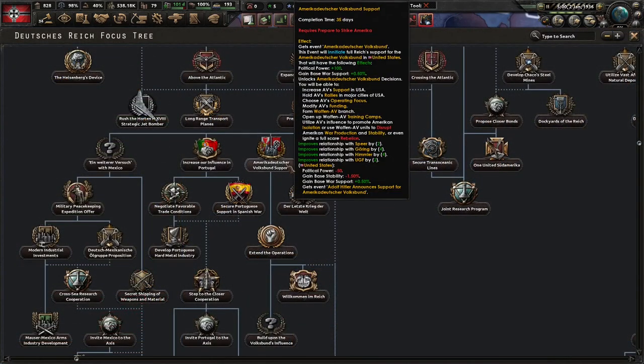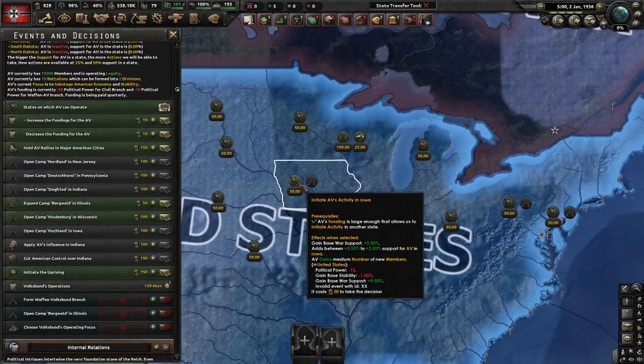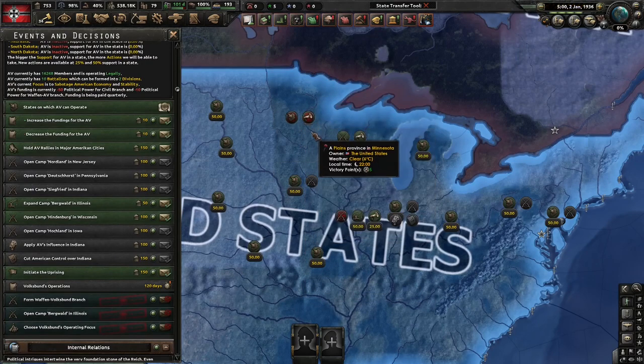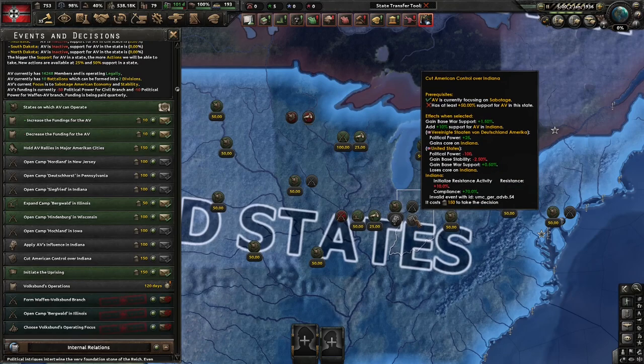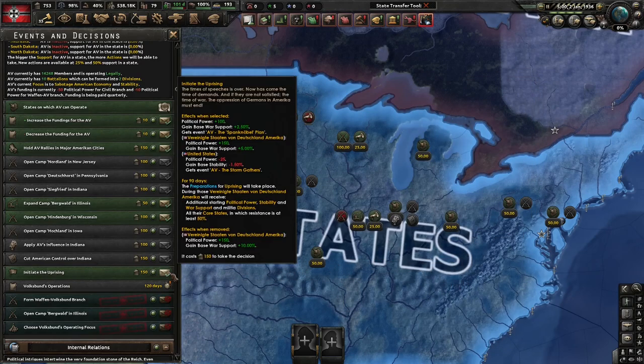To recap: you complete the focus, it unlocks the decisions, you initiate activity in states, increase AV support in those states, then use that influence to either cut US control, apply the influence, or even initiate an uprising.